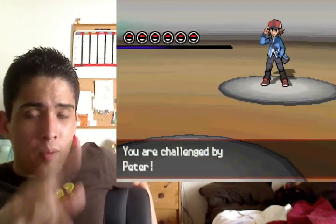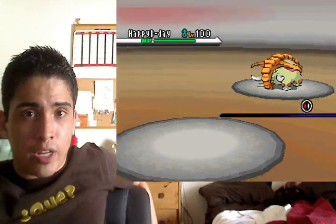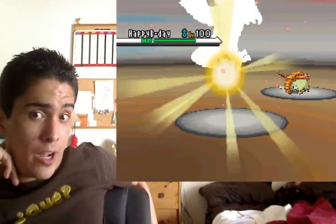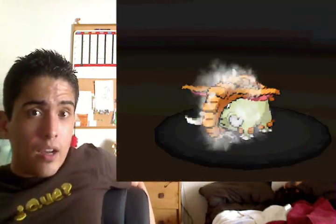It's fifth gen — he's using some kind of pseudo rain team with Politoed, and he's got a toxic growth. Those are really the only things that benefit from rain, aside from Metagross taking half damage from fire. Anyway, first turn, I'm going to point this out — his Donphan is going to go for ice shard.